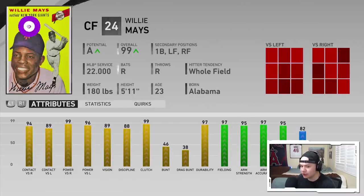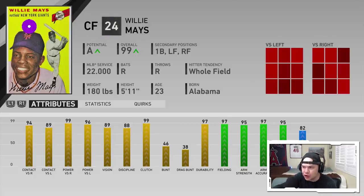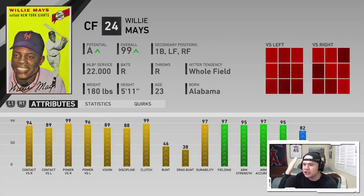Look at his freaking attributes. This is offline, so this doesn't have a year on the card. Willie Mays: 94-89 contact, 99-96 power, 89 vision, 88 discipline, 97 fielding with 95 arm strength, 82 speed with 42 stealing. He's a center fielder — he can play the corner outfields as well, and also first base. He's 5'11", 180 lbs, born in Alabama, 22 years of service. This guy looks like a beast.